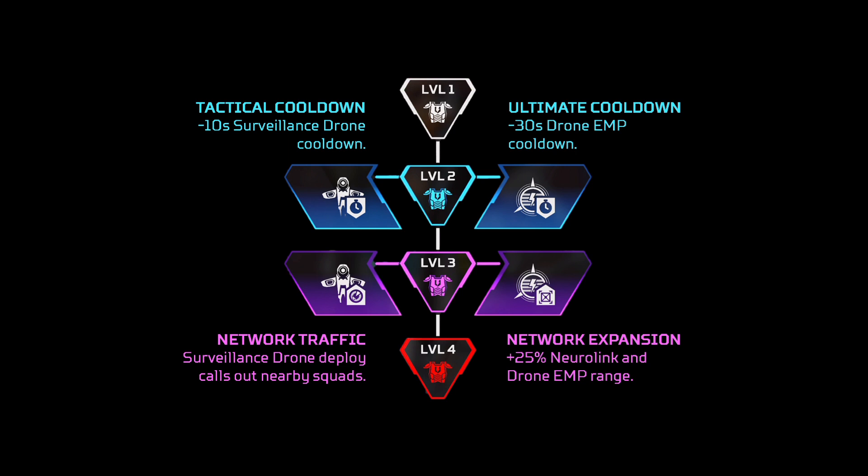As for Crypto, I would go for the tactical cooldown, not the ultimate cooldown, because the ultimate cooldown reduction is pretty weak. You kind of want to get that tactical back since it has a very long cooldown. And for the other perk, I would improve the EMP and Neuralink range with Network Expansion — this one actually makes the ultimate huge. Network Traffic is pretty underwhelming since you can just scan banners anyway.